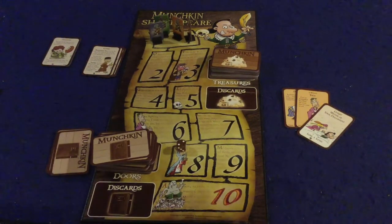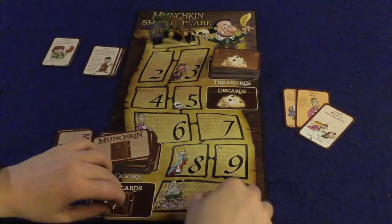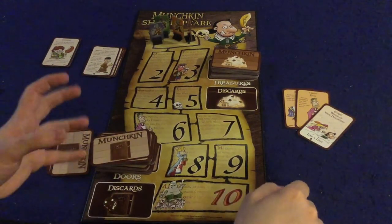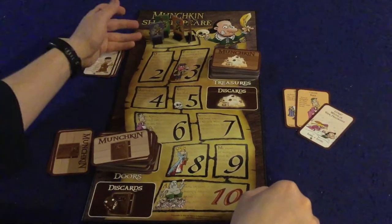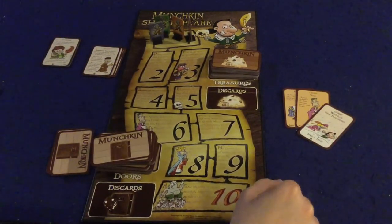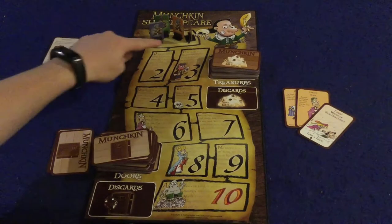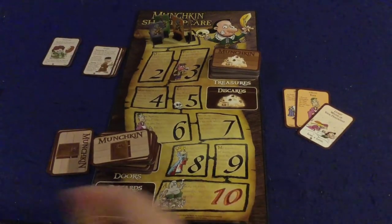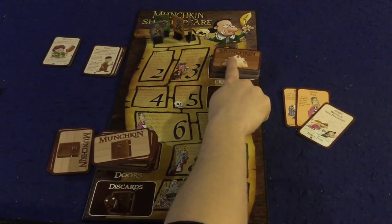Let's go over the components and get to the gameplay. First, we've got the nice little board — it's just here to keep track of what level you're on, and that's important because it's actually part of your strength. If you're a level one, you have one strength. If you have a piece of equipment that gives you two strength, then you now have a strength of three. Pretty simple stuff there.